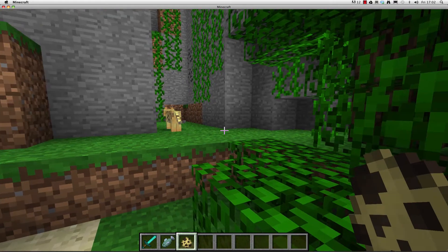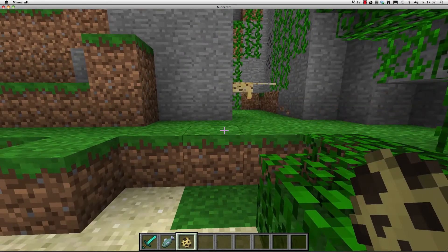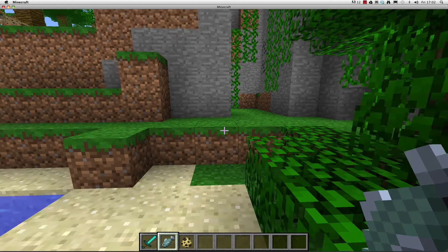Ocelots spawn in jungle biomes or on grass or leaf blocks at level 63 or higher. They have yellow fur with black and brown spots and travel in passive mobs.